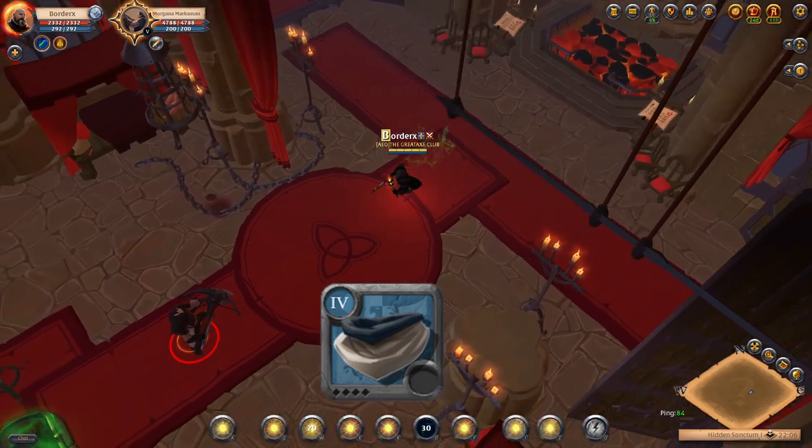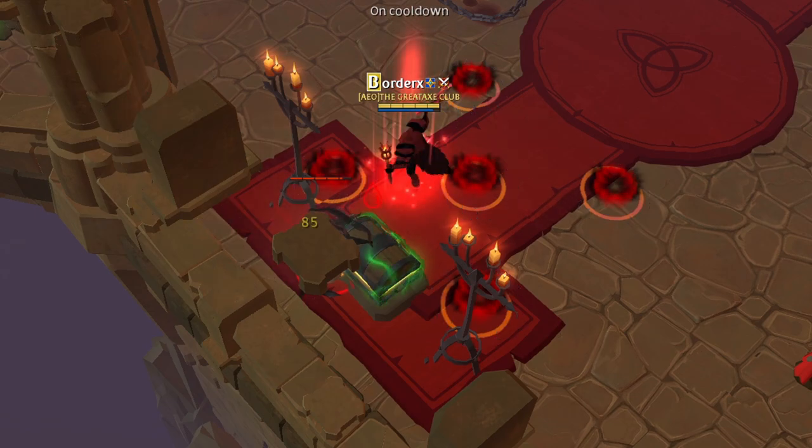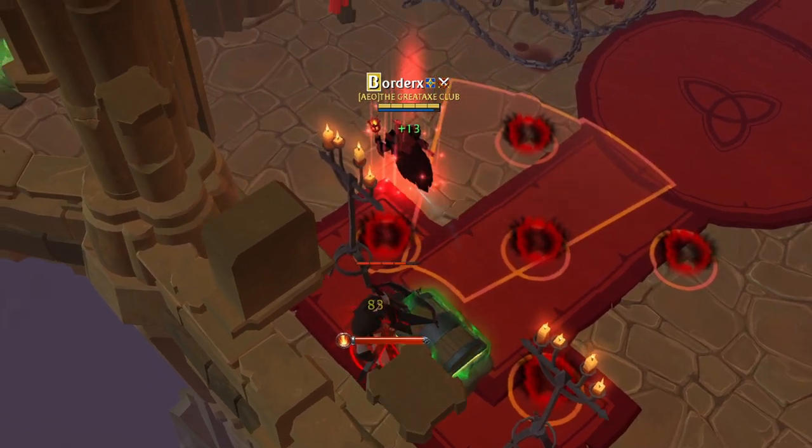Helmet number 3: the Mage Cowl. This is an offensive option that applies poison to your next normal attack, allowing you to use burst damage every 30 seconds.